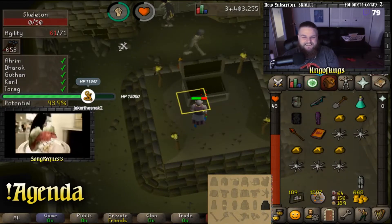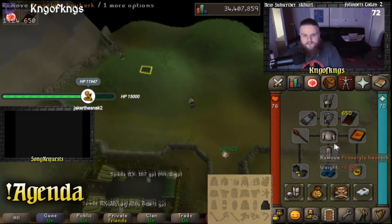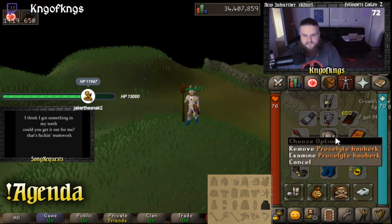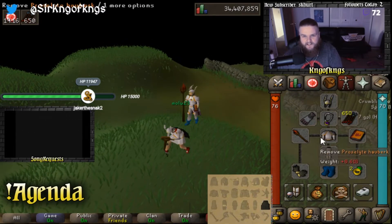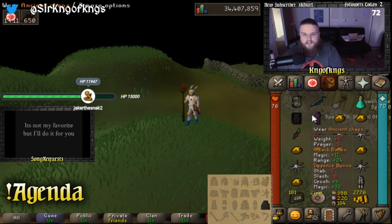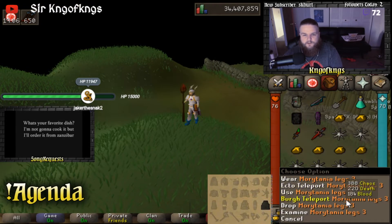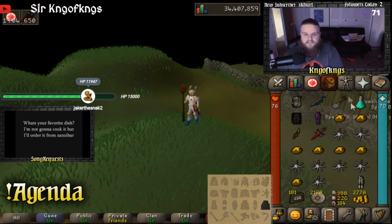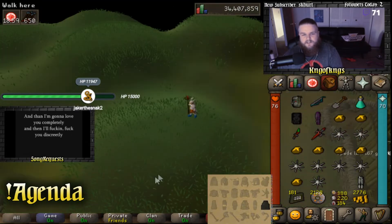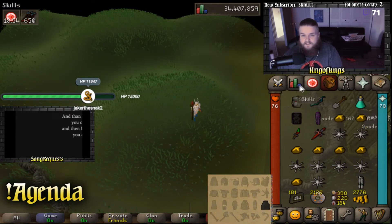KC number three. By the way, if anybody is curious, this is the current setup that I'm using. I'm using Proselyte because I don't really have any other tanky plate gear anyway. Prayer bonus helps a little bit here. I am using rune arrows for my range switch when we kill Ahrim. And then I'm using the Morytania legs to teleport to Barrows.